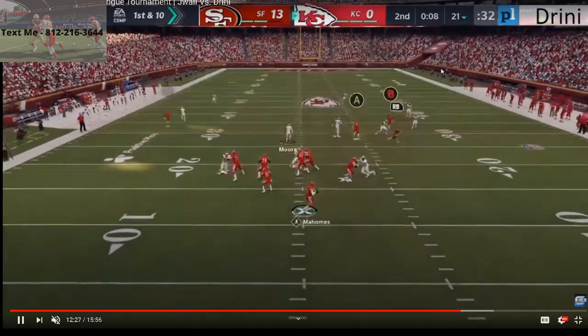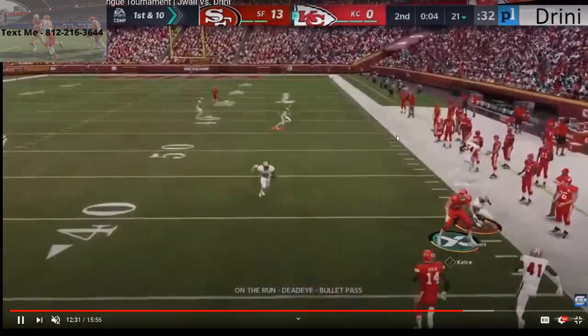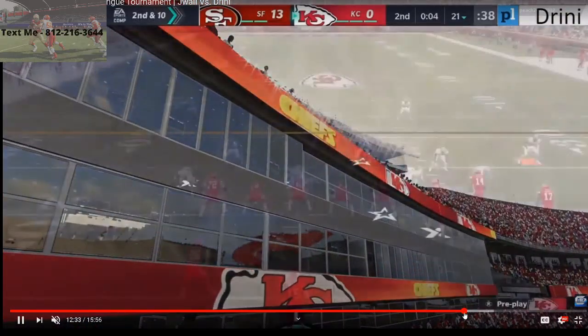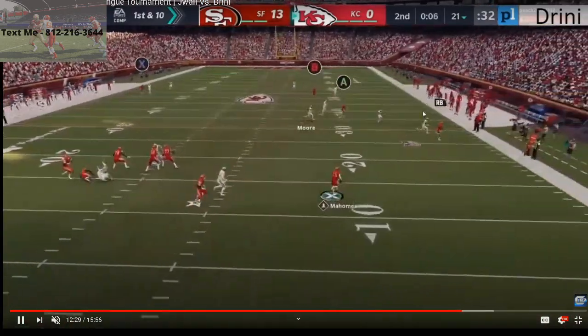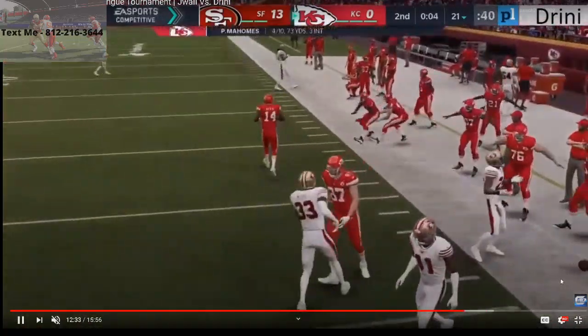Dreeny goes gun bunch with a corner route, but J-Wall gets another pick — or nearly so. J-Wall is getting Dreeny with his zone drops, the zones just dropping back. It's a miracle that wasn't intercepted. It's 13-0 right now for J-Wall. Dreeny goes to a streak play with the zig — doesn't take it — and that's garbage time at the end of the half.